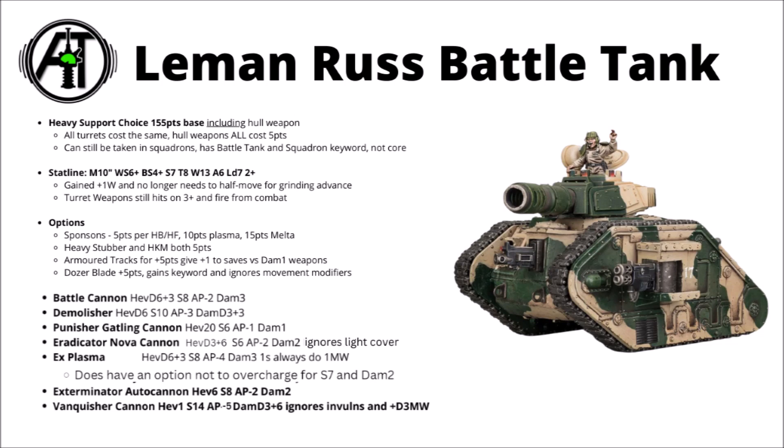The Exterminator Autocannon is 6 shots at Strength 8, AP minus 2, and Damage 2 — also not great, and we'll say why in a second. And then the big intimidating one is the Vanquisher Cannon: Heavy 1, Strength 14, AP minus 5, Damage D3 plus 6, ignores invulnerable saves, and if it wounds the target, the target suffers D3 mortal wounds in addition to normal damage, giving it a little more threat against infantry. Overall, lots of big numbers. Hitting on a 3+ and not getting locked up in melee will be really big advantages for Russ turret shooting — but out of all these scary guns, which ones are looking best?